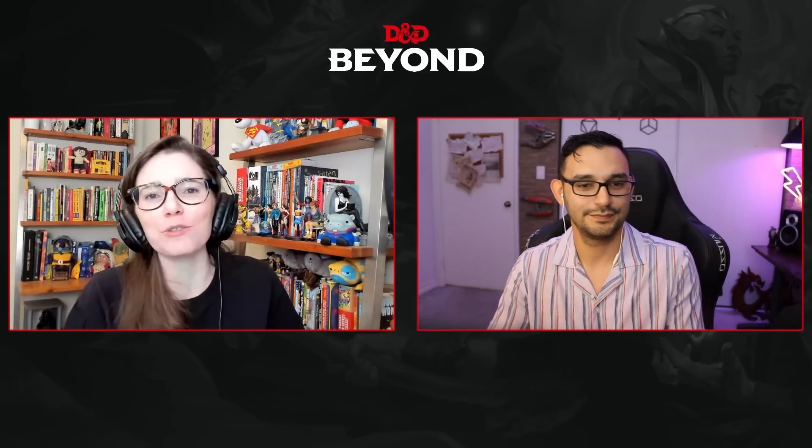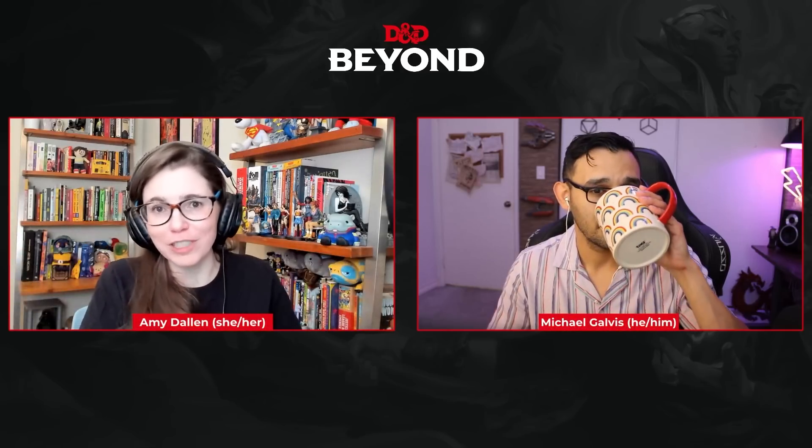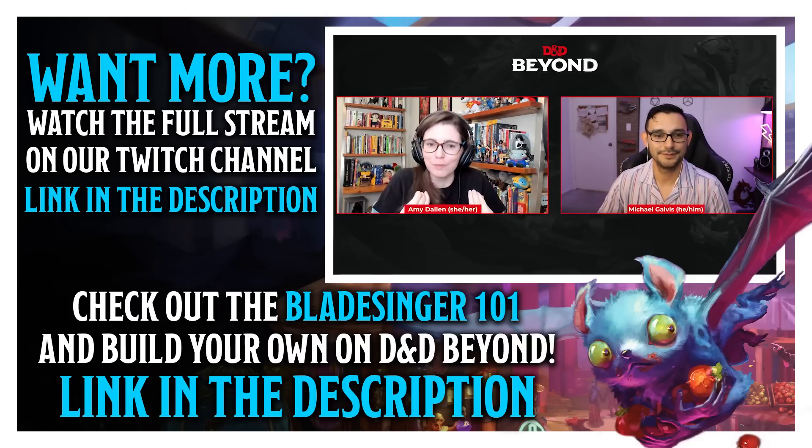If you enjoyed this, let us know what combinations or recommendations you'd like to see next as we sample from the platter that is Mordenkainen Presents: Monsters of the Multiverse. The new Aladrin are also very cool. The link to the character sheet is in the description. Make sure you take the D&D play activity survey to help shape the future of Dungeons and Dragons. Claim the Dice of True Color during Pride Month because they're gorgeous. We'll see you next time on D&D Beyond.